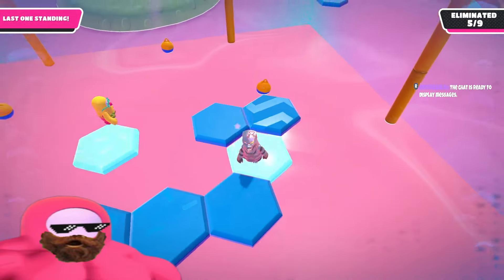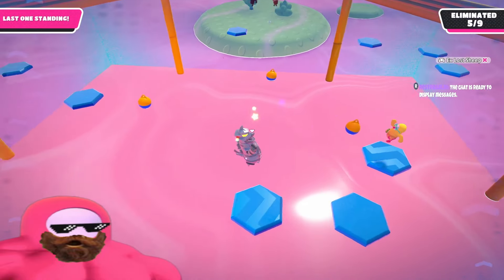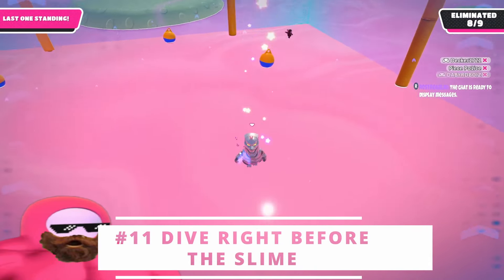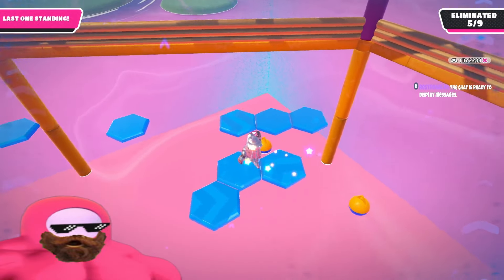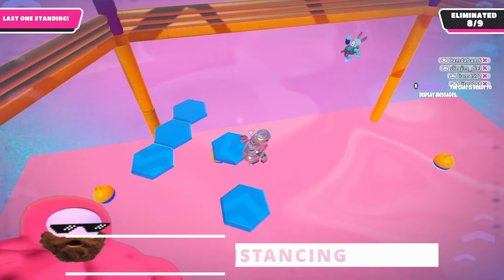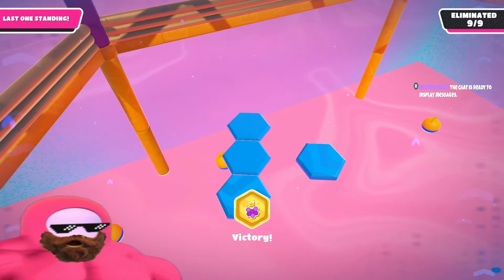At the very end of the game, if it's between you and somebody else falling, try not to dive until you're a little bit before the slime. Lastly, try to stay on the tiles that have the least amount of players and try to cut people off for the win.